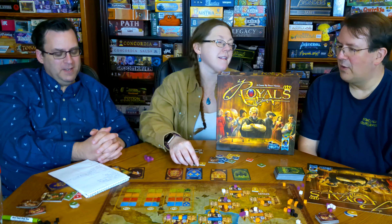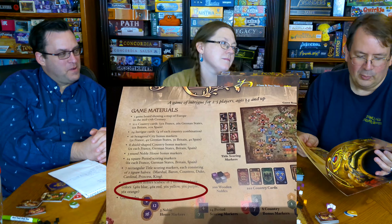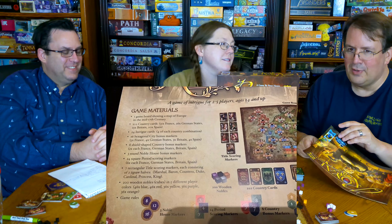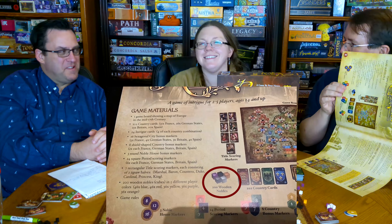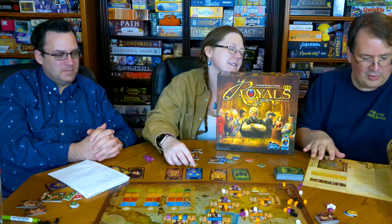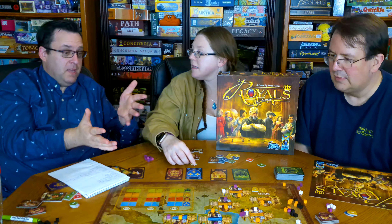Moving on to rules — the rules are pretty good apart from the color disparity, which is really bad. In two places on the front page it tells you the player colors are blue, red, yellow, purple, and orange, and makes a big point that in two-player you must use blue and red. But when Randy opened the bag of cubes, there's no blue and no red — only black, white, gray, orange, and purple. And on the same page as both comments is a picture of the cubes showing exactly those colors.